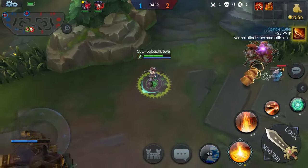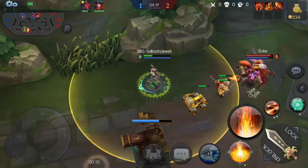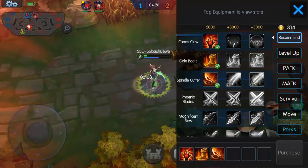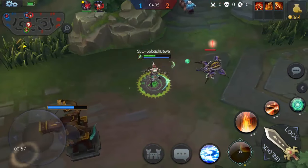Looking at the recommended build: we've got the Chaos Claw, boots for movement speed, and the Spindle which is for critical hits — 1.7 times critical hits when you max it out. I believe it goes to 2.5, so that can increase your damage quite a bit.